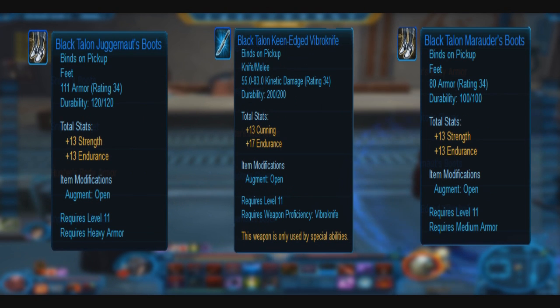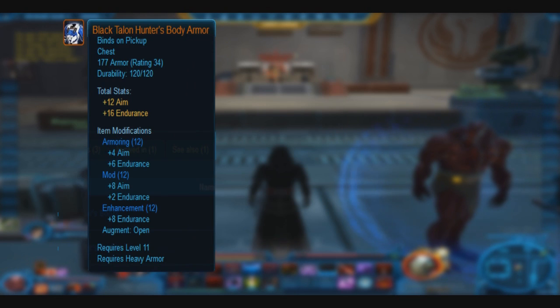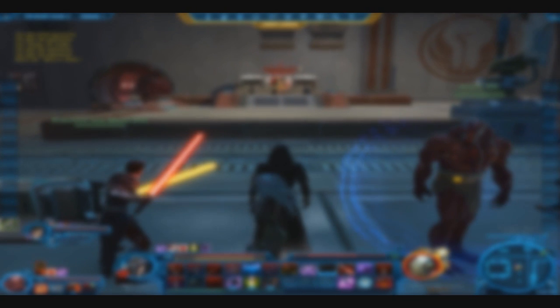He has a chance of dropping 9 loot in total. That is: 2 Imperial Sniper Armor, 1 Bounty Hunt Armor, 1 Sith Crystal Armor, 1 Sith Juggernaut Armor, 1 Melee Weapon, 2 Sith Marauder Armor, and 1 Imperial Optive Armor.